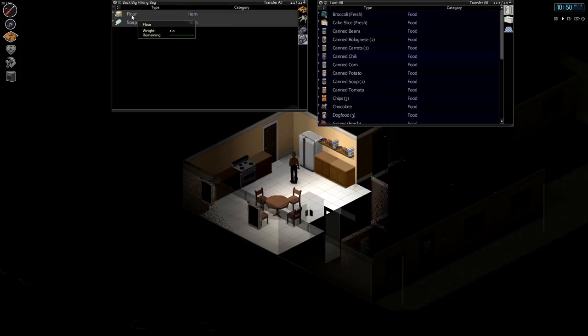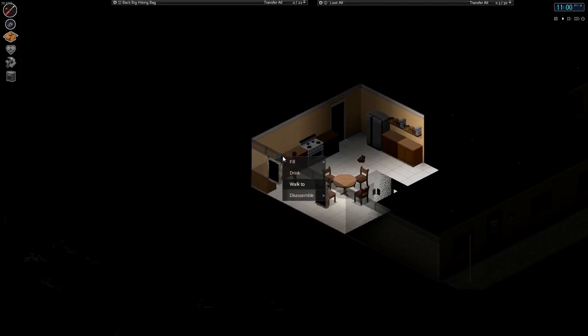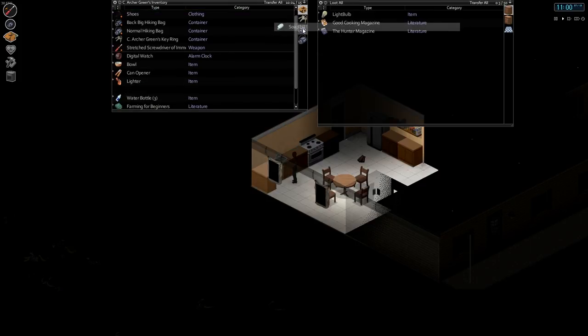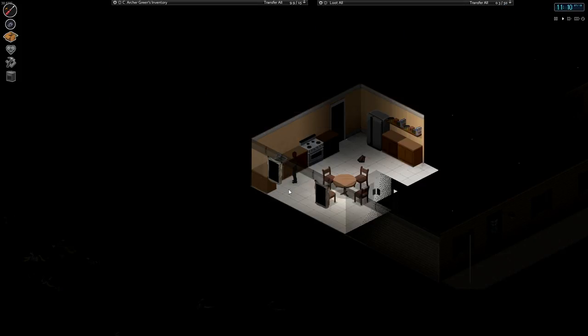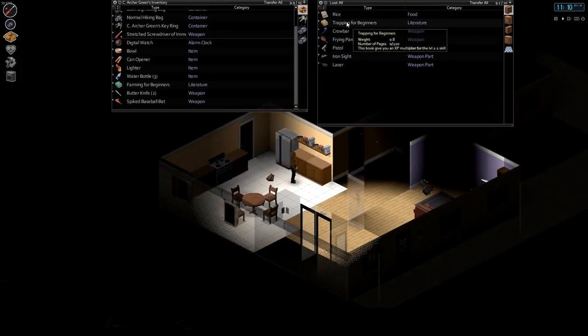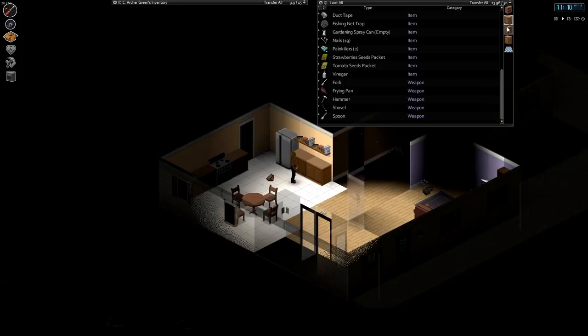It's our lighter. Flower can go in here too. Put the soap in our main inventory because I'm sure our clothes are dirty. We now have a stretched screwdriver of immensity — whatever that means. We need our campfire kit, and we need some stuff to fuel it with.